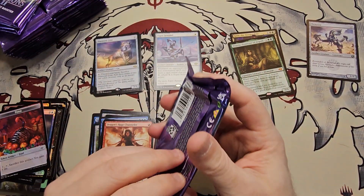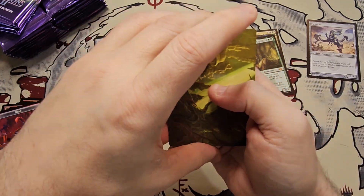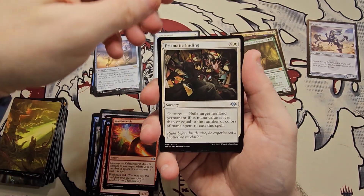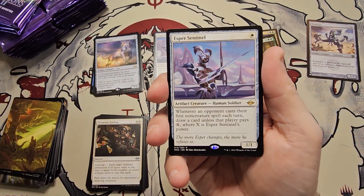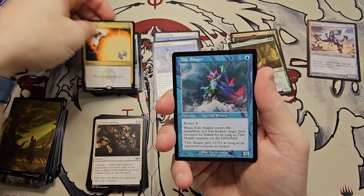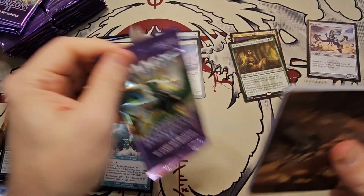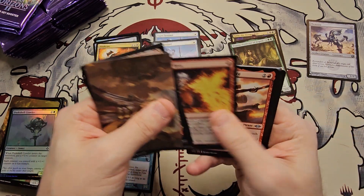Alright, not too bad so far — we got our Esper Sentinel. If we get an Urza that'd be great, plus a couple of the elementals like I said. Kaleidoscorch, Prismatic Ending — very good uncommon. Double tap — another Esper Sentinel! Wow! Vindicate — another good rare. Tide Shaper uncommon, Crawler common foil. Wow, double Esper Sentinel — I don't know that I've ever done that before, but we will take it and we're not going to complain.